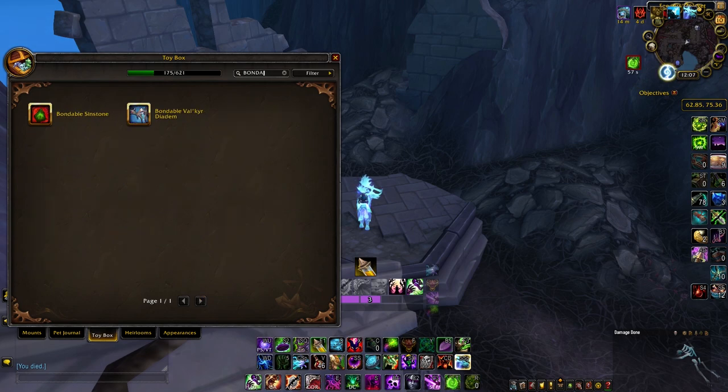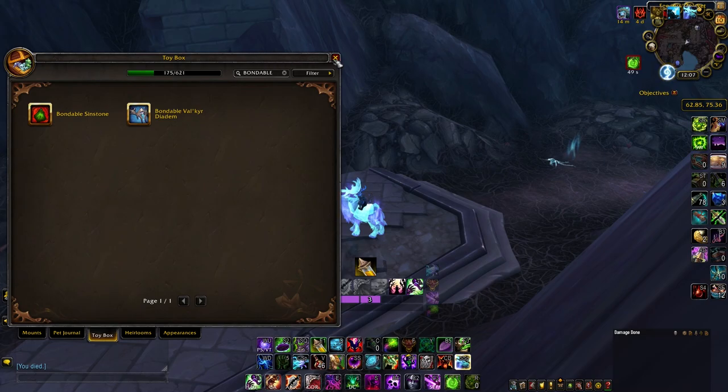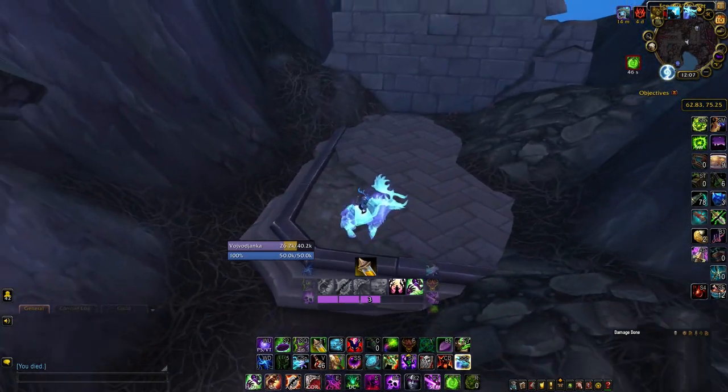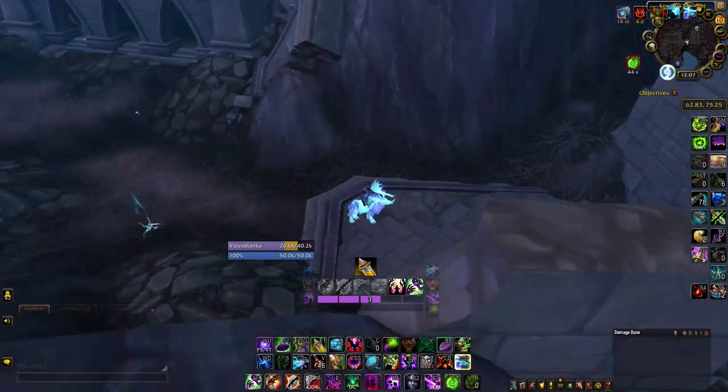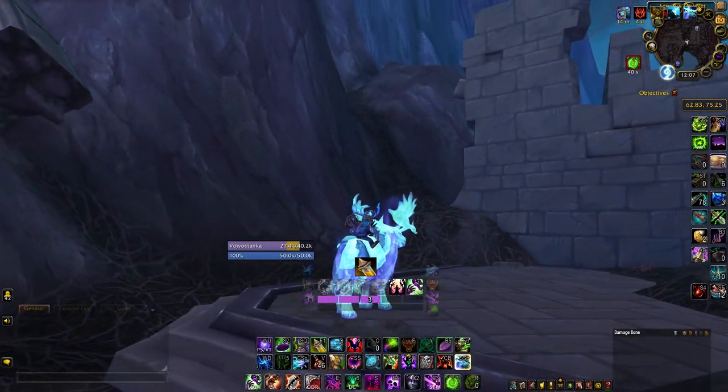Unfortunately, I completed this puzzle on my characters a while ago already and I don't have it shown on the footage. But if you use the coordinates, you'll basically see a bunch of blue balls, and if you can jump, blink, or put up a demonic gateway, this will be super easy for you. Upon reaching the chest, all you have to do is loot it and get your second toy.